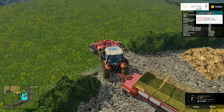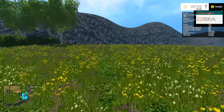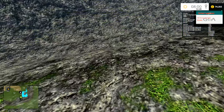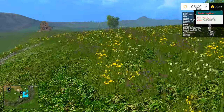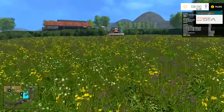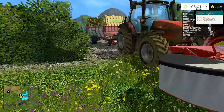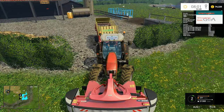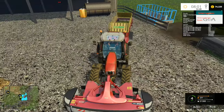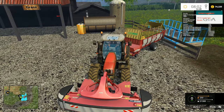We've actually got a gateway up here that we can get into this big field. Along the edge you've got like a really steep ledge — actually like a cliff that runs along the edge of it. I don't think you can get down there, so we can realistically at least cut some of this at the top. We do have more grass available here, which is really cool — I was wondering if we'd only have that one field.